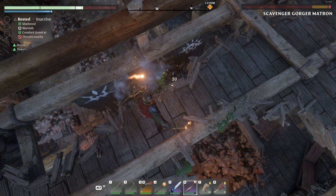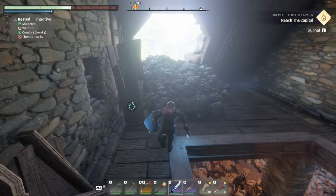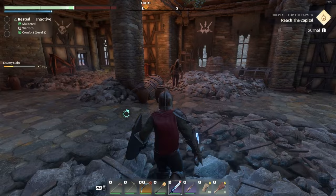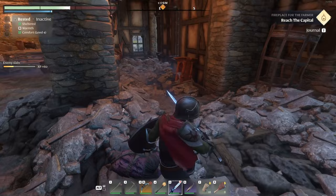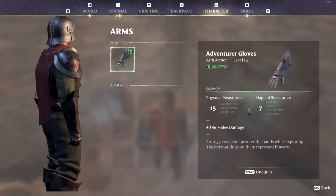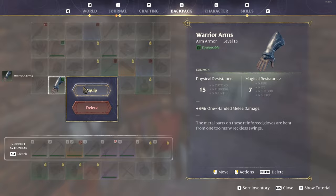Alright, she's down — quest completed: 'A Crucial Investigation.' Now we just need to get the adds down. We'll walk down here — should only be one or two left. Make sure you loot her body for the trophy, sometimes they give good armor. This shield's not bad. Then we have a legendary chest over here in the corner: Warrior Arms, 15 and 7. Some of those are better than what we currently have — 3% melee damage on current, this one gives 6% one-handed melee damage. We'll put those on.